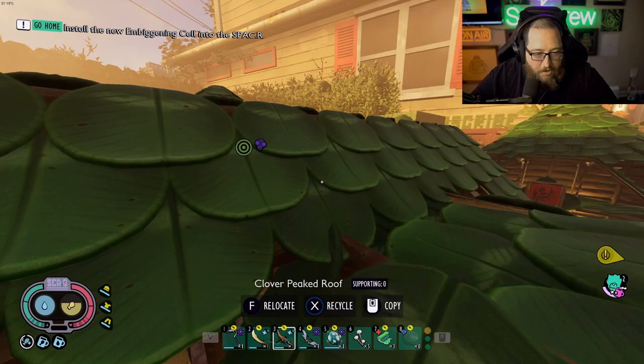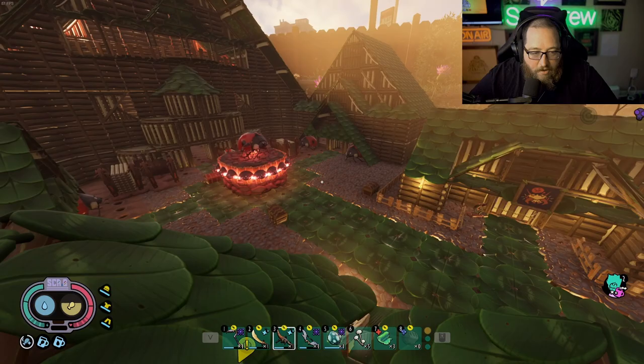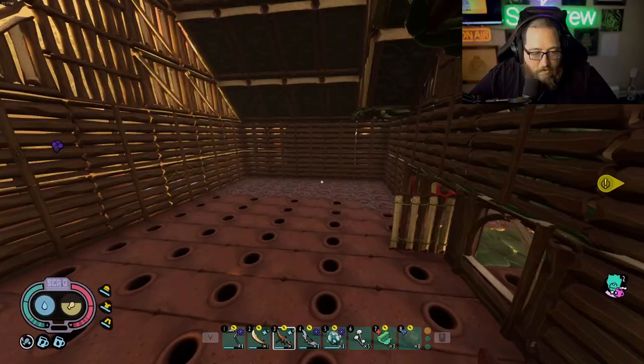The next thing we're going to be working on is the mega ship — the USS Burgle Chip. That'll be done next after this. I still need to get a few more pebbles here and there. I think I roughly need about 2,000 more pebbles to finish pebbling the floor, and then it'll look super cool.